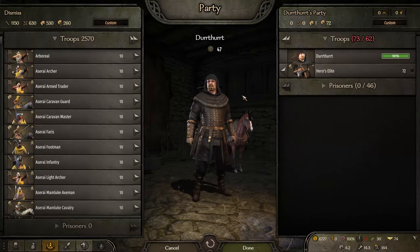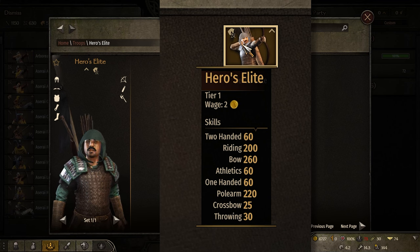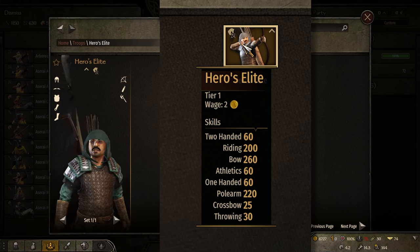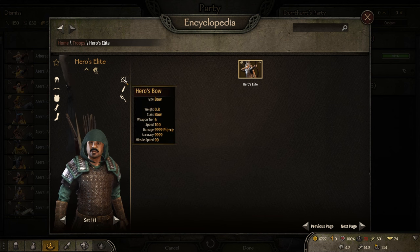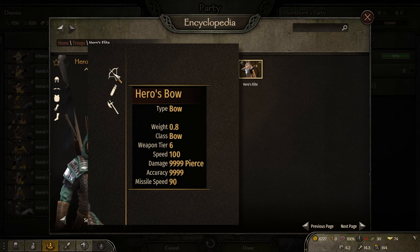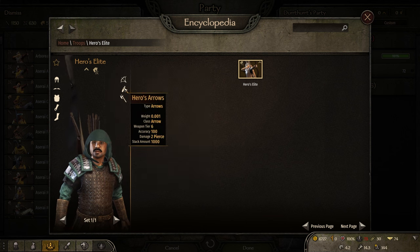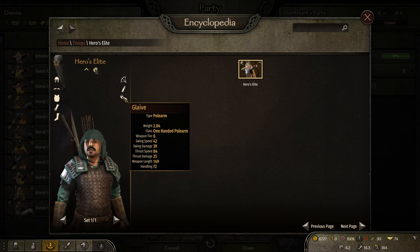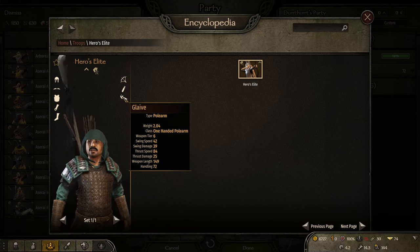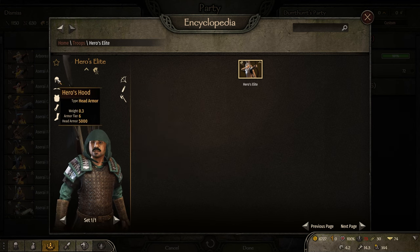So what I did was I created two custom units. The first one is an Elite unit — I have all the skills from the Consguard: the riding, the polearm, and the bow at 260. I made a custom bow which you can see is completely overpowered — it's a one-shot kill for sure. I gave them a large stack of arrows, 1,000 in the stack. They have the glaive — I basically took the template of the Consguard and modified a couple things. Gave them a custom bow, custom arrows, custom head.